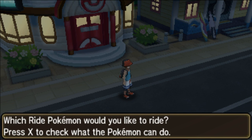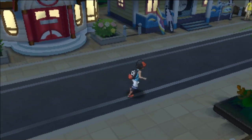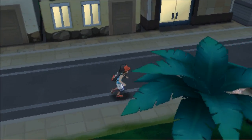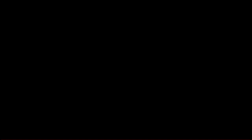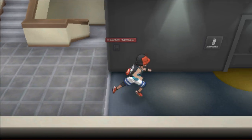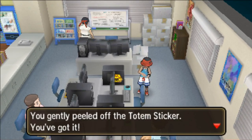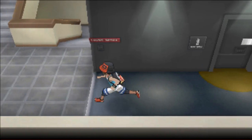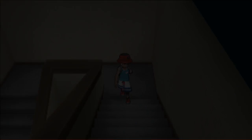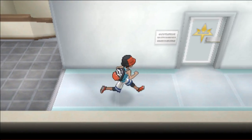There are some more totem stickers in the same location over here in Heahea City, which after you unlock a certain area in the game, you'll be able to find them. You're going to want to go into Game Freak's office. You're going to want to go ahead and go into the second floor and explore around. They actually have one right here by the computer. Peel it off and you get a totem sticker. There's also one on the third floor. There is this one here. These totem stickers are kind of easy to find everywhere because they just have them everywhere lying around.